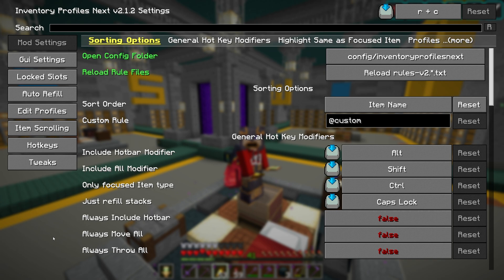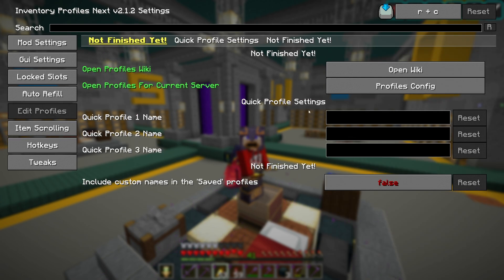Now that we're in the mod menu, let's have a look at Edit Profiles on the left-hand side. We click on that and we've got nothing here because it's all blank — probably like yours will be. I just wanted to quickly talk about the Open Profiles for Current Server option.